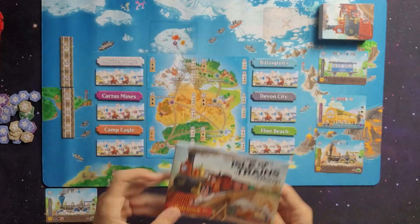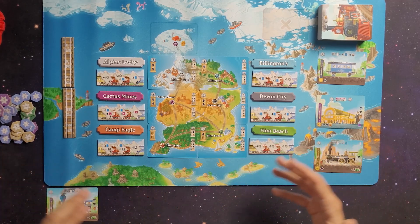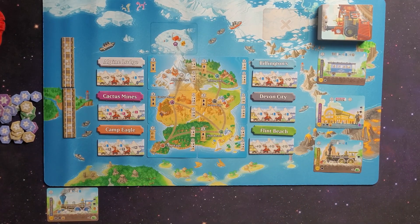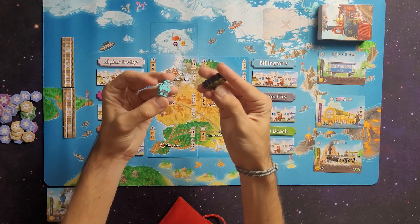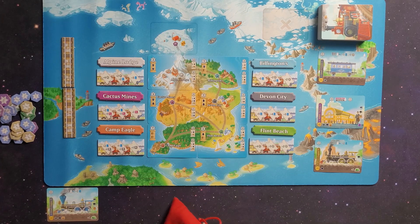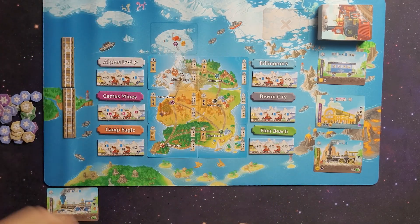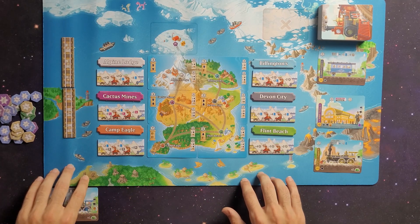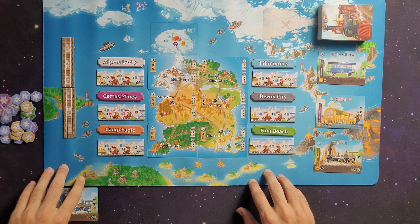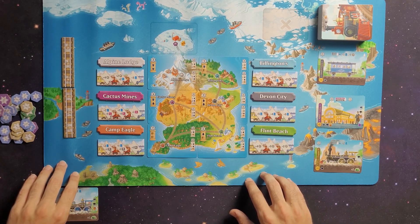Whether I score one point or 49, I'll be able to do something, so you feel like a winner either way. The version you're looking at today is the deluxe edition. In the deluxe edition the meeples and the screen print on the meeples are part of that, and there's also a play mat as an additional add-on. Those are the fancy upgrades you're looking at here.